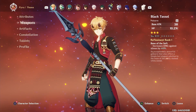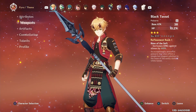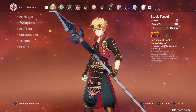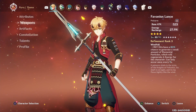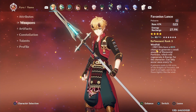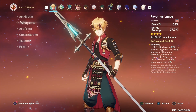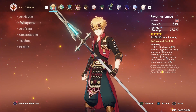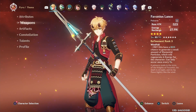You might think of the Black Tassel for its HP substat to maximize Thoma's shield strength, but personally I think sacrificing ER for HP is not worth it, since it doesn't matter how strong his shield can be if you're never able to use his burst to get it to full strength. I believe his best weapon is the Favonius Lance. Not only does it have a high ER substat, but it can grant additional elemental particles upon landing a critical hit, aiding both Thoma's energy regeneration and providing energy to the rest of the team. Even with a low crit rate the passive procs more often than you'd expect.